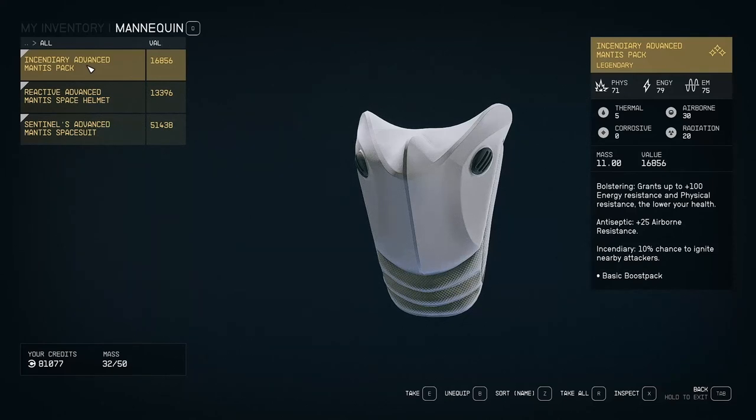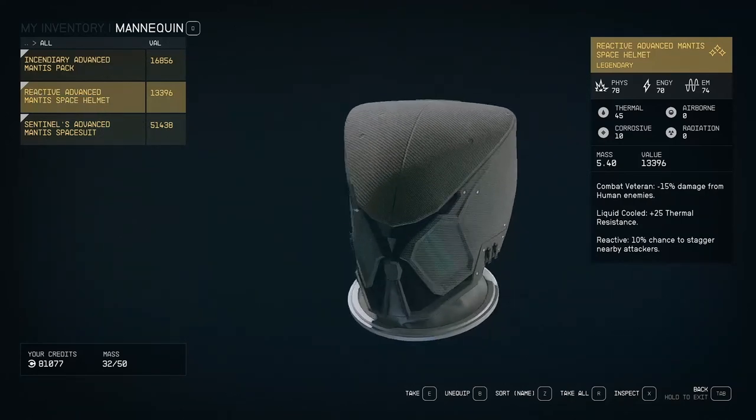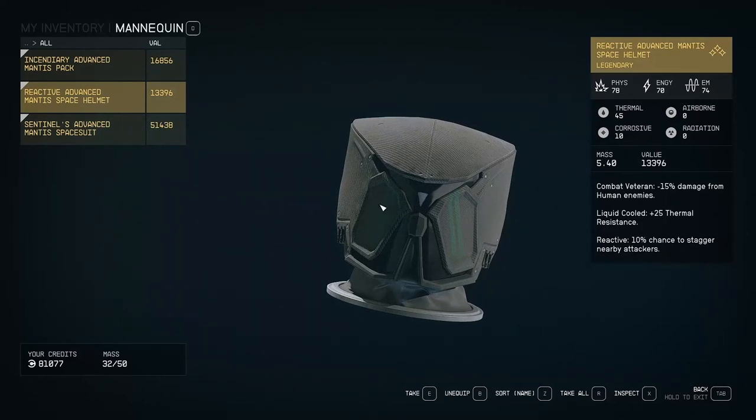The Incendiary Advanced Mantis Pack. These all look pretty interesting. Bolstering grants up to plus 100 energy resistance and physical resistance the lower your health. Antiseptic, plus 25 airborne resistance. Incendiary, 10% chance to ignite nearby attackers. Basic boost pack. The helmet - it's just goofy. This is a goofy helmet. Combat veteran, minus 15% damage from human enemies. Liquid cooled, plus 25 thermal resistance. And reactive, 10% chance to stagger nearby attackers.